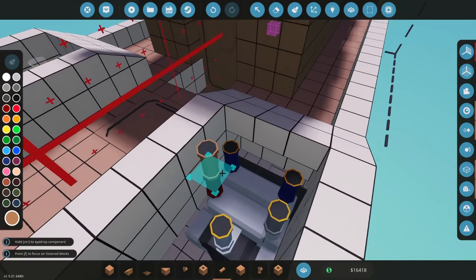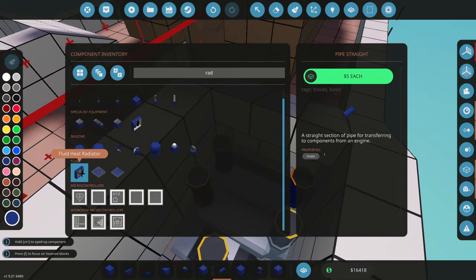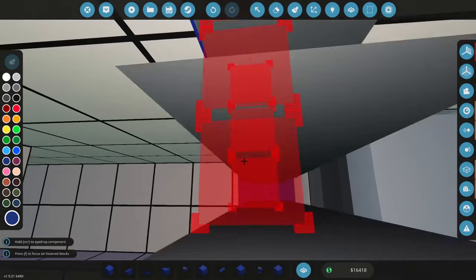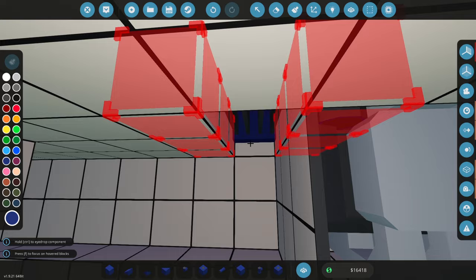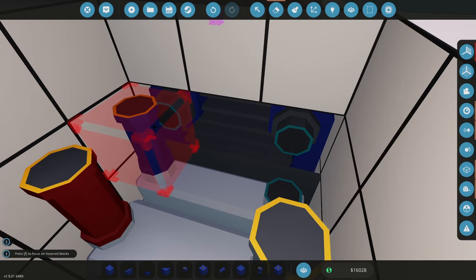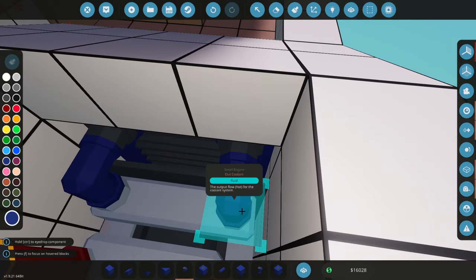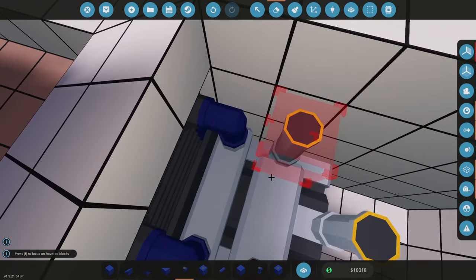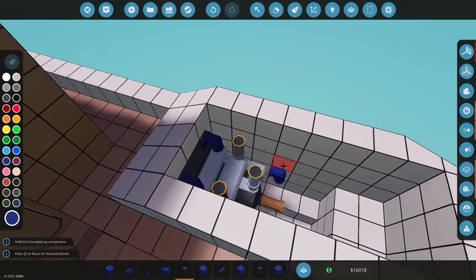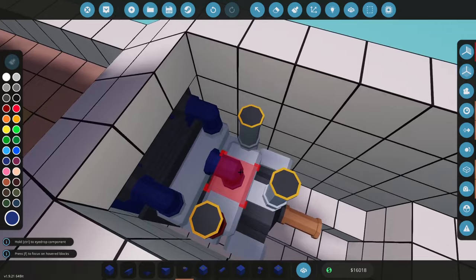The first thing I'd recommend for all these engines is to put a radiator in. The radiator doesn't have a specific direction — it just needs an in and an out. The cold coolant goes into the engine, and the hot coolant that's been heated by the engine goes out into the radiator. It doesn't need to actually have air contact; it just needs to be connected to the engine.